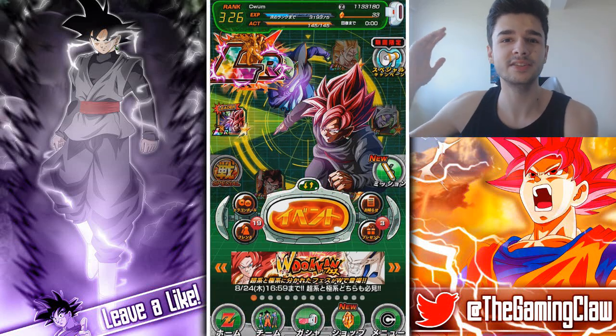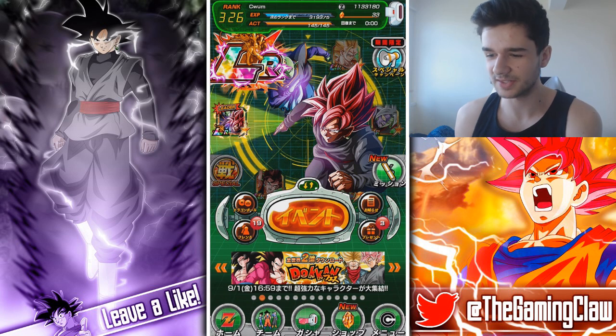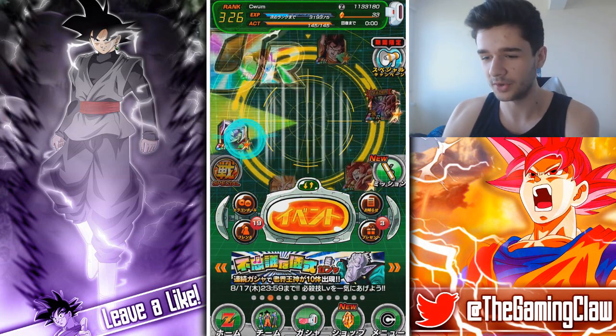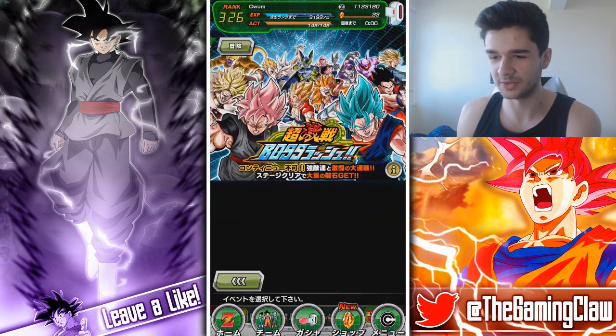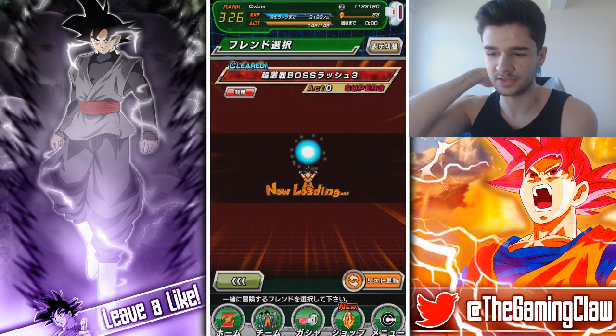How's it going guys? Alex here. Welcome back to another Dokken Battle video. Today I'm going to be using a very interesting tech-type team. We have LR Zamasu and Goku Black, Super Saiyan 4 Gogeta, Super Saiyan 3 Goku, Merge Zamasu, Turk, Goku Black — the LR version — and Zamasu, and then we have Vegeta. We're going to see how far I can get in this boss rush.